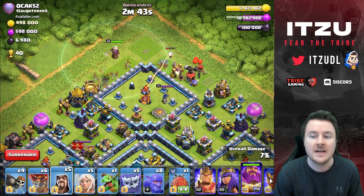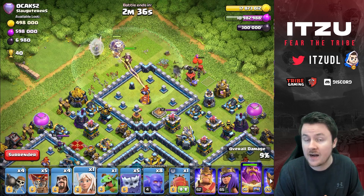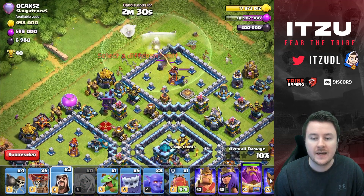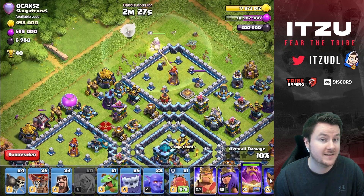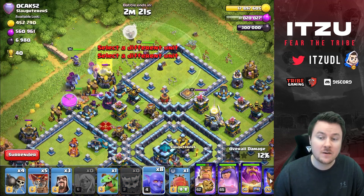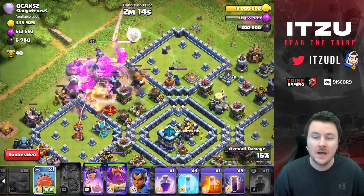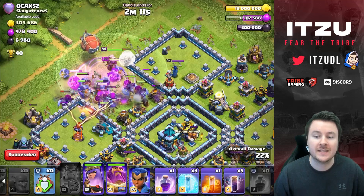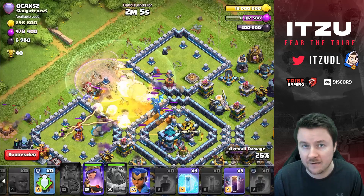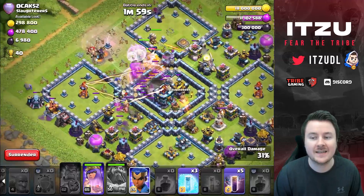You might say this army is luck-dependent depending on whether you get multi-inferno towers or not — I'm just saying, deal with it and triple the base anyway. What we're doing here: a queen walk for one of the inferno towers, the royal champion for the next inferno tower, then pushing for the wizard towers in the core with the main push. I'll send in the blimp in a second, though honestly the ram might have been better here.